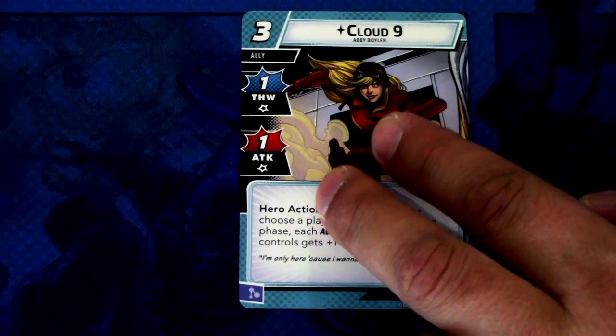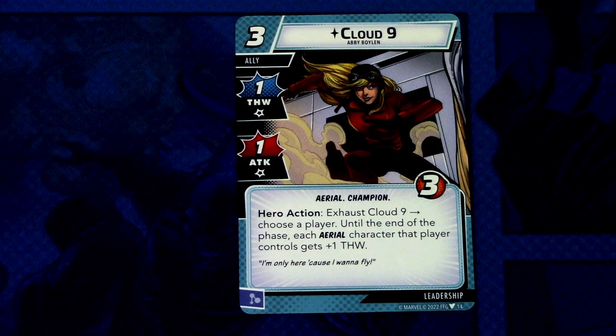Next let's look at the rest of the pre-built leadership deck. First off we have a new leadership ally — Cloud Nine — a three-cost ally with one thwart and one attack, aerial and champion traits, and three hit points. Hero action: exhaust Cloud Nine, choose a player; until end of phase, each aerial character that player controls gets plus one thwart. It can be committed as a mental resource. Most allies in Ironheart have the aerial trait, so this combos well.